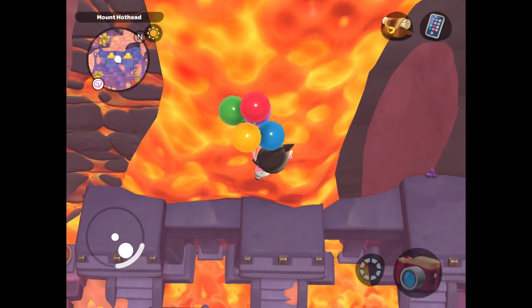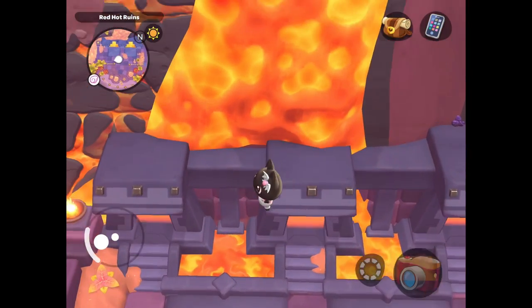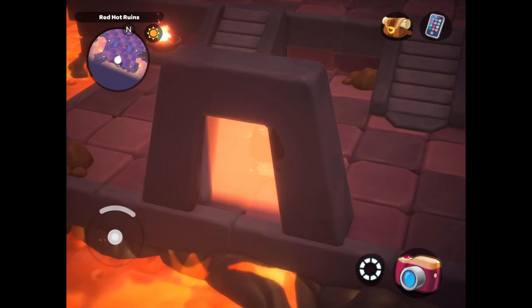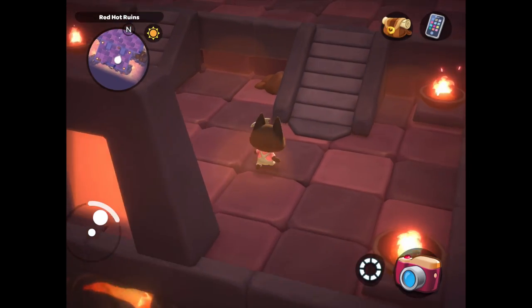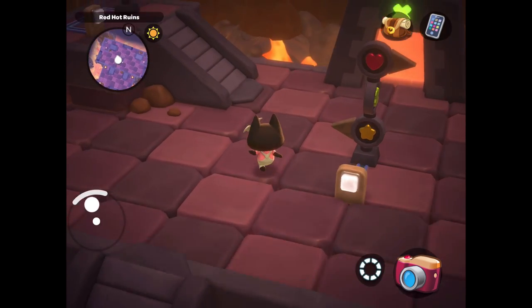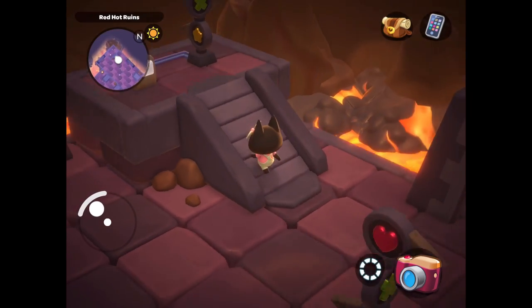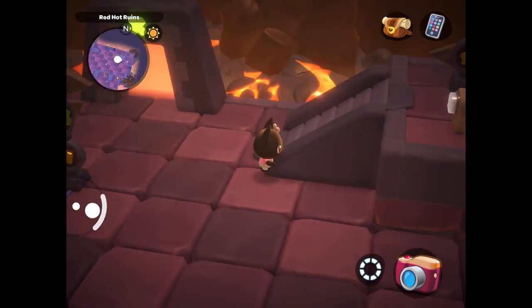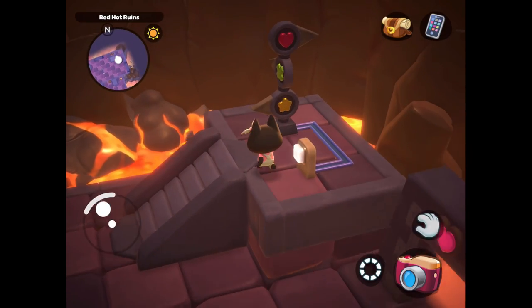There are three doors here, but we are going to take the one that is all the way to the left. I've already completed this puzzle room, but I'm going to walk you through it really quickly. You have these three pedestals and then a button. You're going to want to click the button on each of the pedestals until all of the shapes are pointing toward their door. All of the hearts are pointing toward the heart door.